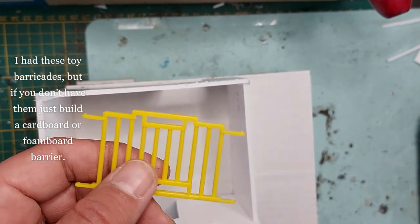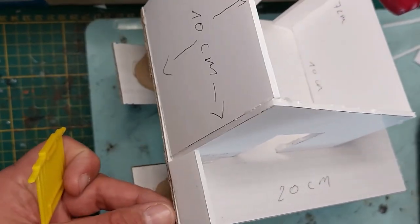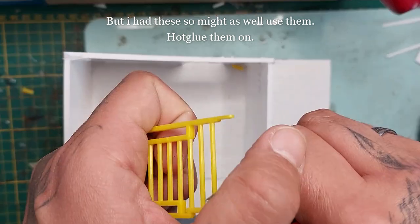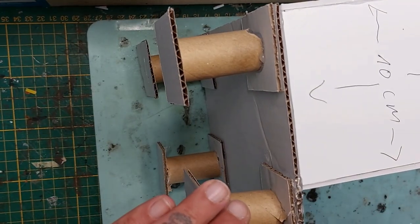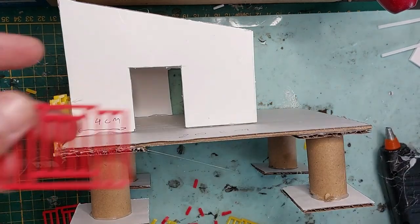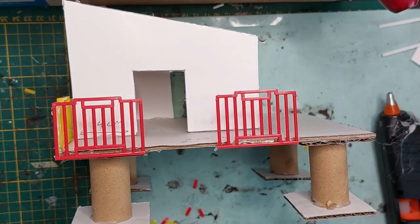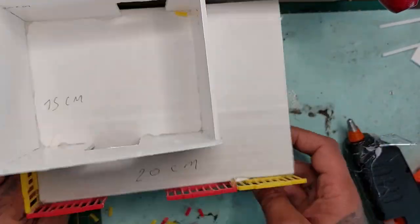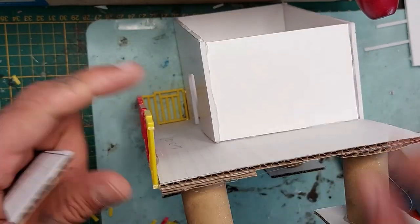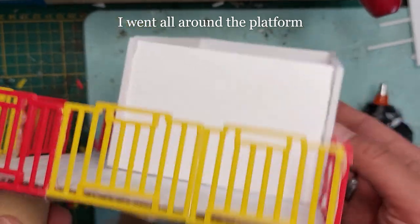I had these toy barricades, but if you don't have them just build a railing out of cardboard or foam board. I'm clipping off the side pieces and hot gluing these all around the porch, leaving an open area where the door is. I briefly considered making a cardboard piece for a full metal section on one side, but quickly swapped that idea and continued with the railings all around the porch.